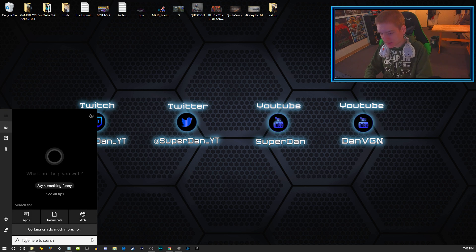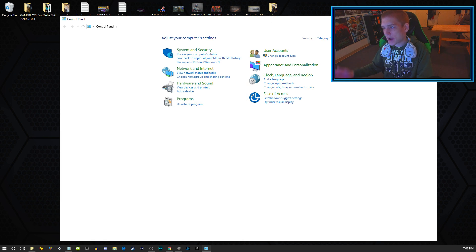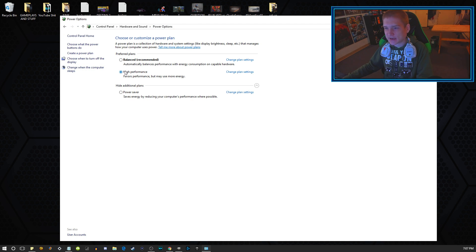Once you've done all of those things with your hard drive or SSD, go down to your search box, open the Control Panel, and go to Power Options. You should probably already have High Performance selected, but I wanted to show you this just in case you don't. Balanced is the default, but it makes your computer run a lot slower.